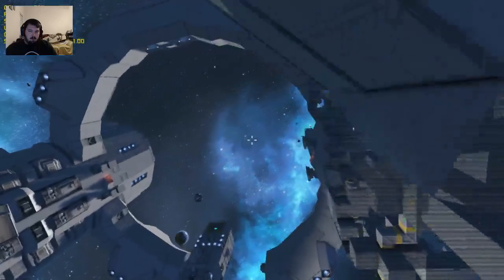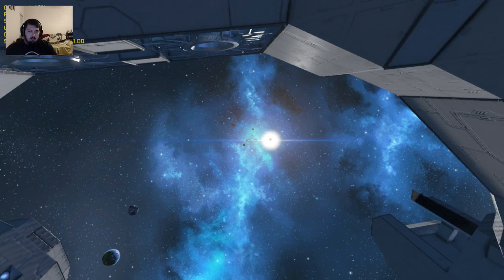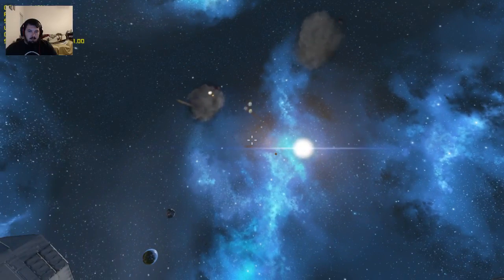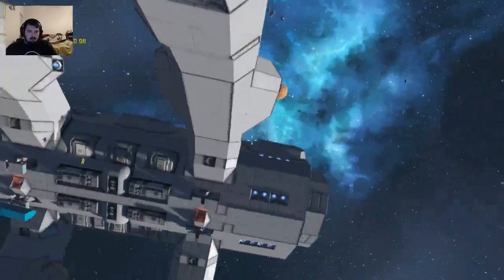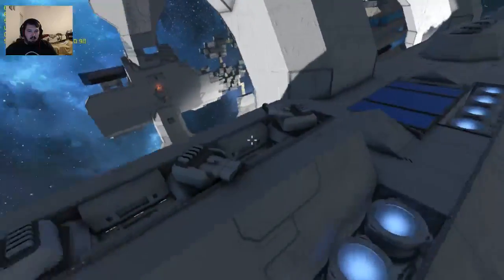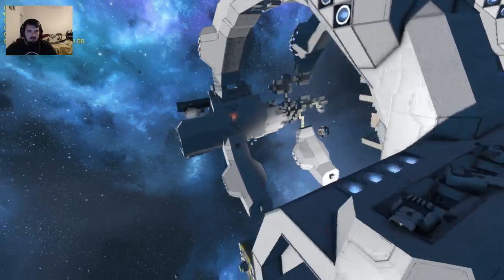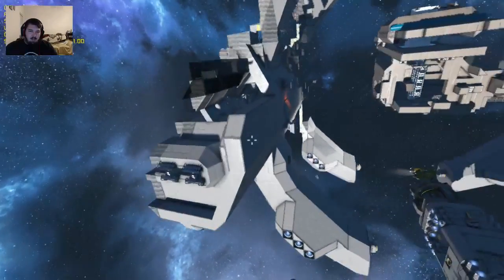A few of those are heading right towards the ship — like that one. Good shot. I don't even think these are plasma turrets; these act more like flak turrets. Had some wicked shots on them too.